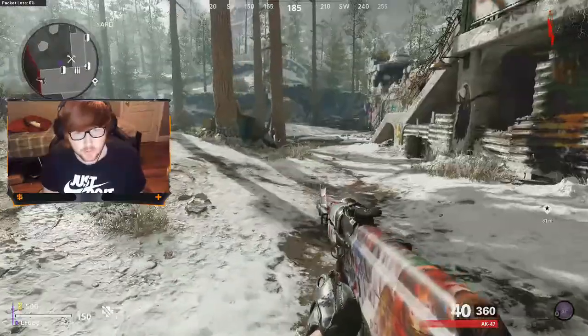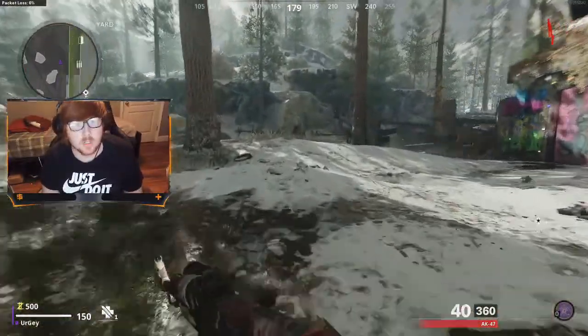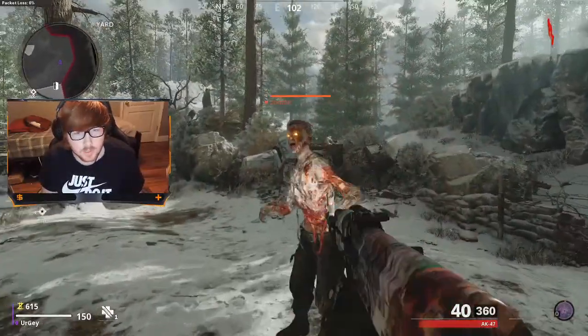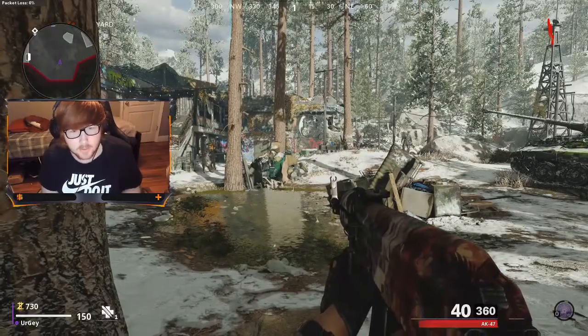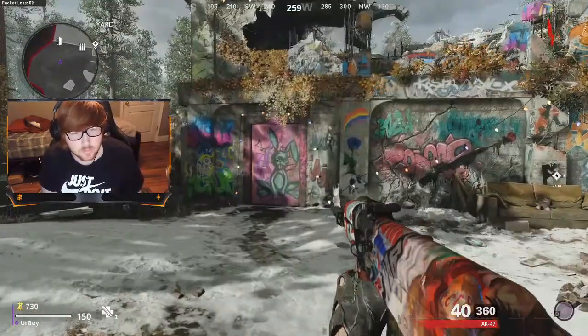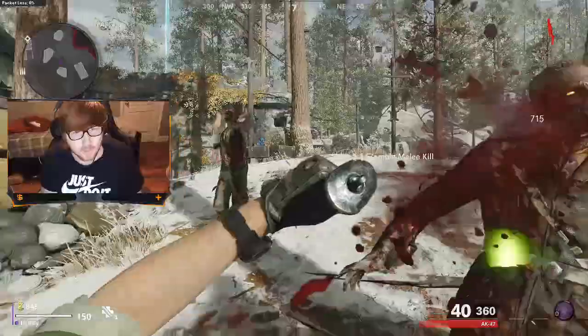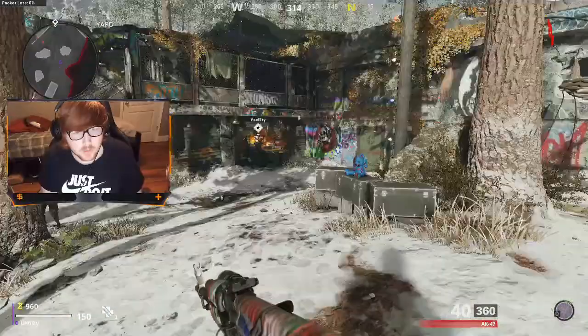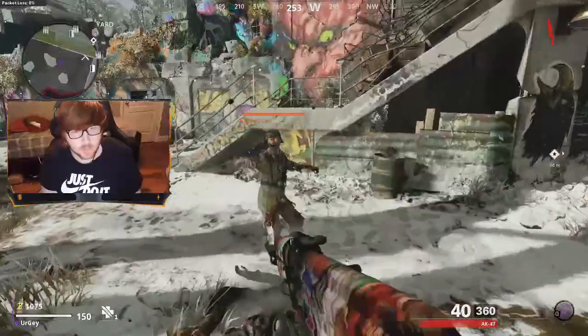Now that you're in, basically what you could do — it's really up to you. What I like to do is just get my melee kills and then get to about round 10 in the starting area. If things get too dicey, you could always open this door or that door and get out. The Megaton, which is the boss guy, normally spawns on about round 10.